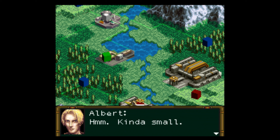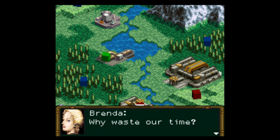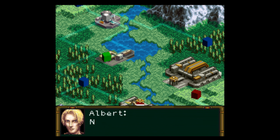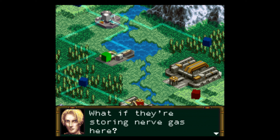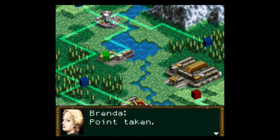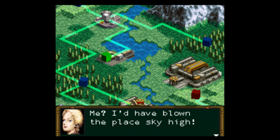Another facility. Kinda small. Guess it's worth a look though. Why waste our time? A couple of bombs and... No. What if they're storing nerve gas here? Can't afford to risk it. I'll take it. Just as well, I'm teaming with you, huh? I'd have blown this place sky high.